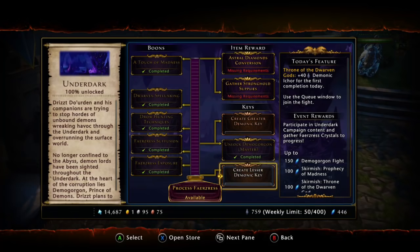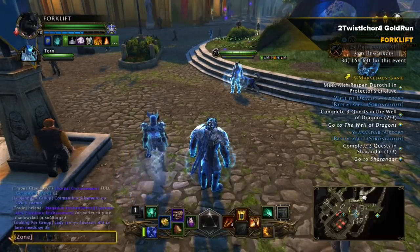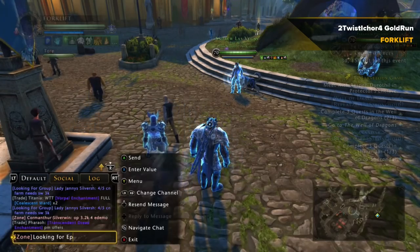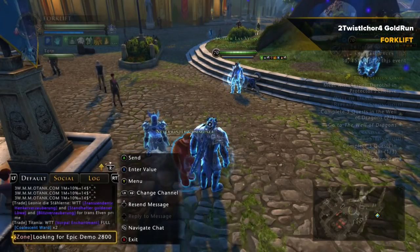To make your underdark keys, go into your underdark campaign — it'll let you process faerzress on the right-hand side. The one in the middle that says 'complete now' is to unlock your demogorgon, your epic demogorgon. On the bottom you make your lesser keys — those are used for Throne of Dwarves. On the top, you make the greater demonic keys, which are used to get your twisted ichor. They take about 18 hours to make, so you can make one a day.